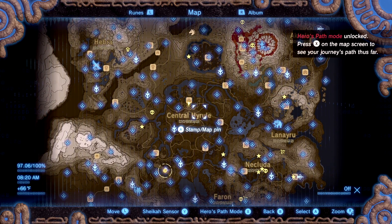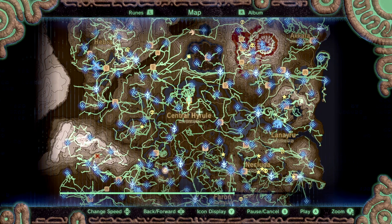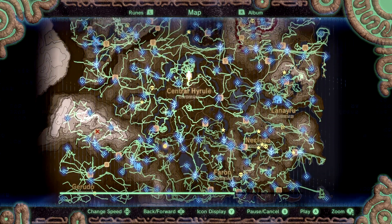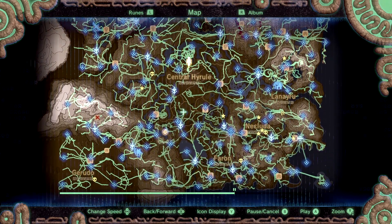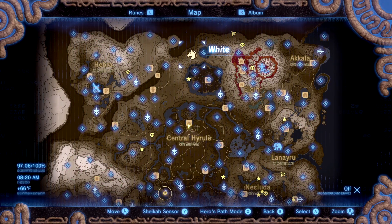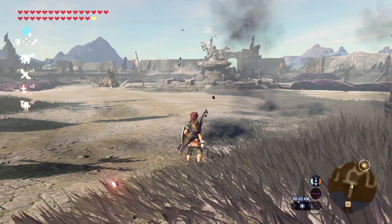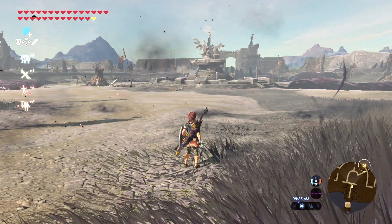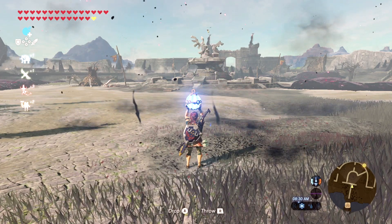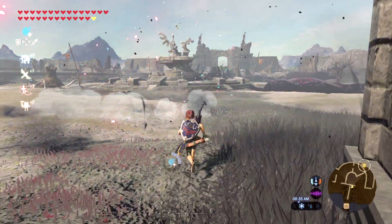Hero's Path — press X on the map to see your journey's path so far. Whoa, that's kind of cool! I can see where I've traveled recently over the last 200 hours. There's my horse all the way up there — poor horsey, he probably won't be able to hear me.